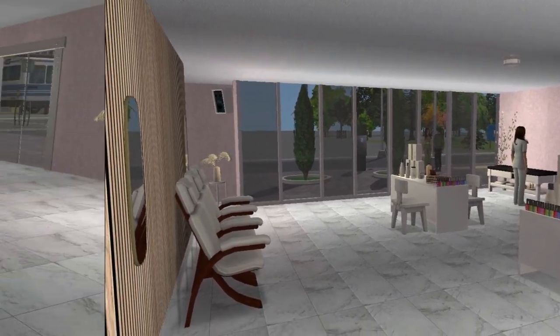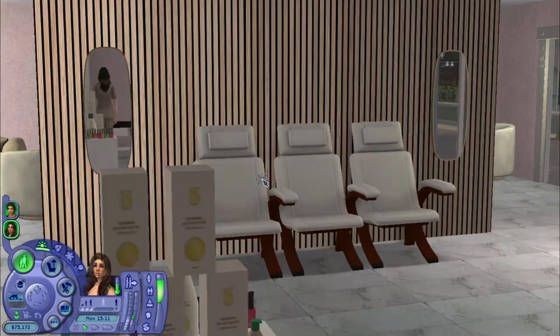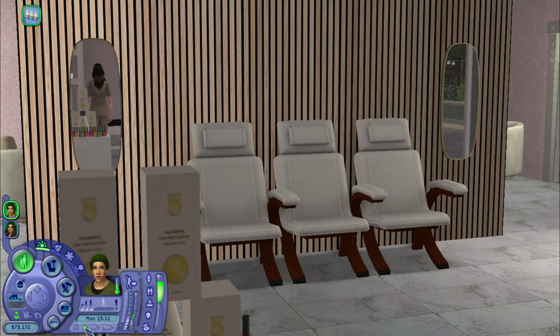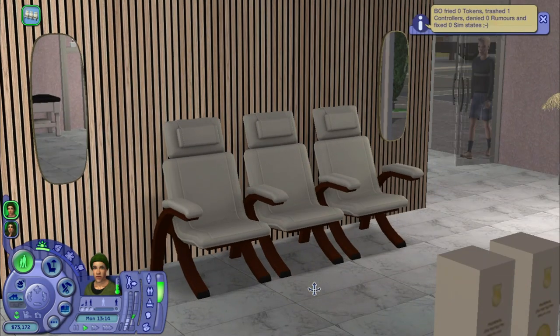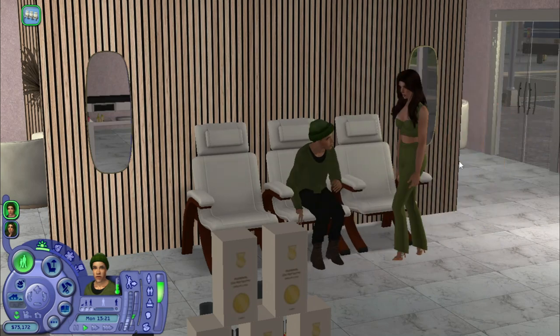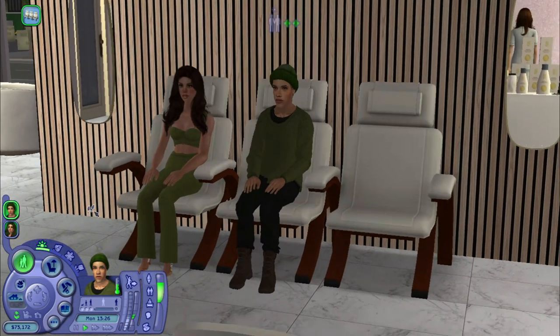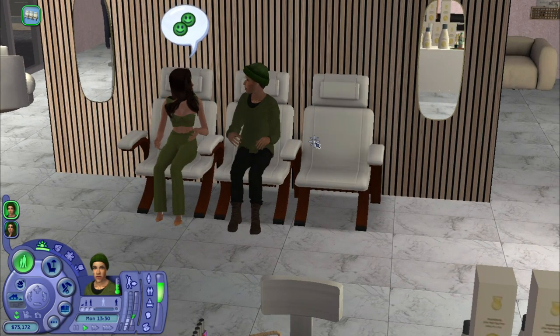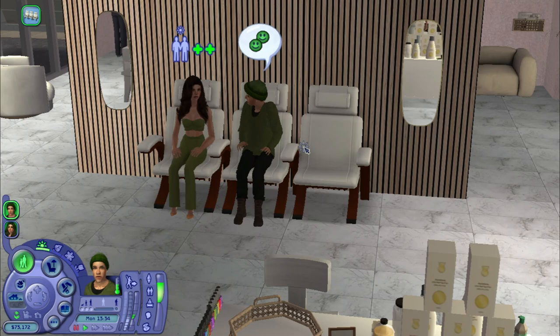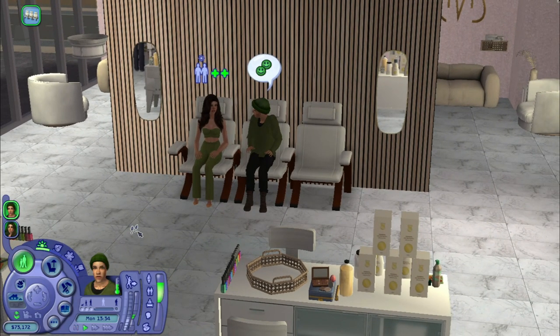Back here we have these chairs — these are Sims 4 Spa Day conversions. I'll have my sim actually come sit down so you can get a feel for what things look like. In Sims 4 you can get your feet washed or hands done, but in Sims 2 you can't do that — though this is still a nice way to simulate it. You could also swap these out and put in makeover stations on this wall in front of each mirror if you want sims to come get a makeover. But this is a nail studio, so I didn't do that — I want to create a separate salon specifically for makeup and hair.